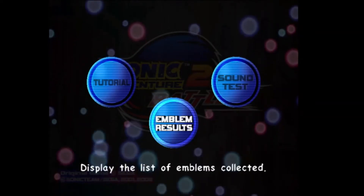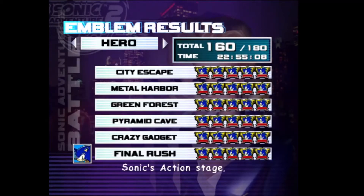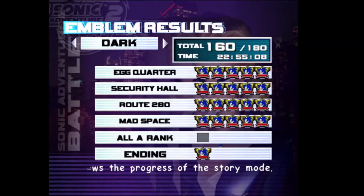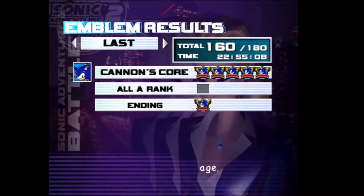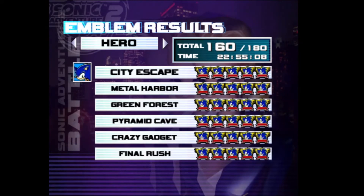So just as a wrap up, let's take a look at our emblem results. The only emblems that are missing are the all-A-rank emblems, and that's just gotta be what it is. Here's the minigames — I'm not gonna get these emblems. Chao racing and karate in particular just takes forever. 160 out of 180 means you've gotten all of the emblems from the normal stuff, and the only thing you can do from here is get A ranks and Chao stuff.